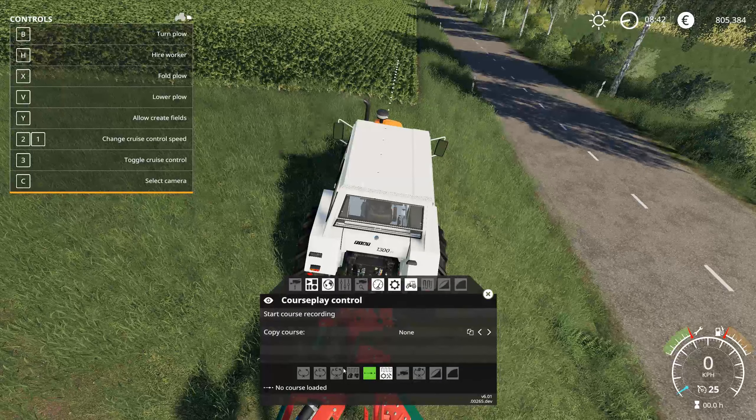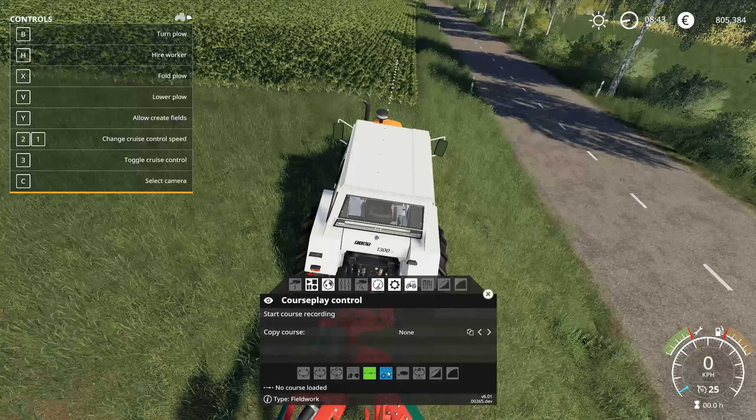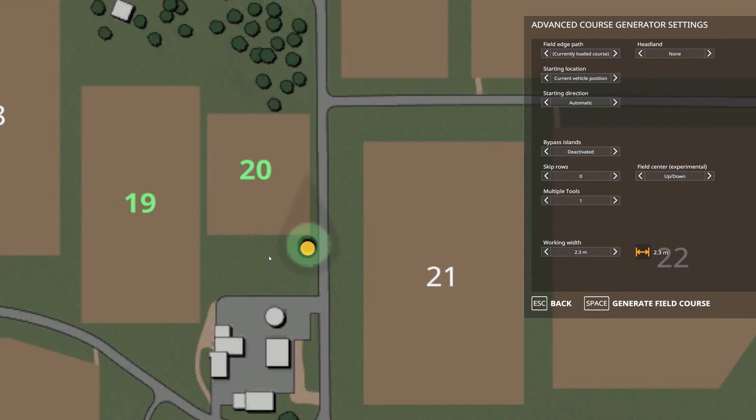We sort of want to pick a corner of the field, and this bottom right corner seems like the right kind of area. Let's just get lined up roughly — it doesn't have to be exact. Then what you want to do is right-click, and if you have CoursePlay installed, this will pop up. At the bottom there are a few different modes — we want the field work mode, then we want course generation. That will load us into an overhead map where we can define the course.